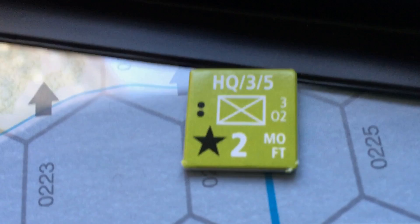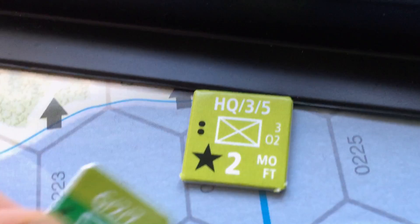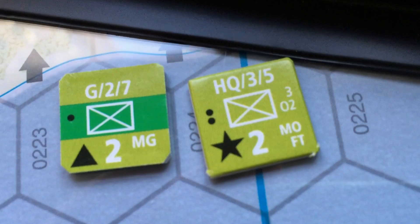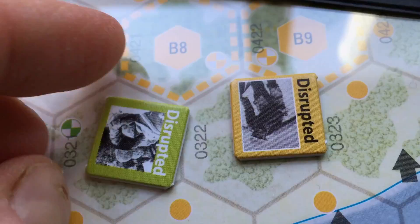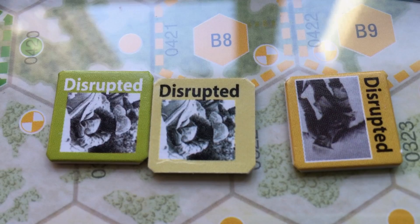The step-down counters are nicely done — flipping from four to three, three to two, with a bright green band clearly indicating the reduced unit. I'd have liked similar distinct coloration for HQ units. The disruption counters have different colors for allied versus Japanese disruption, representing different disruption types, but I found them a bit too similar and ended up not using that aspect due to confusion.